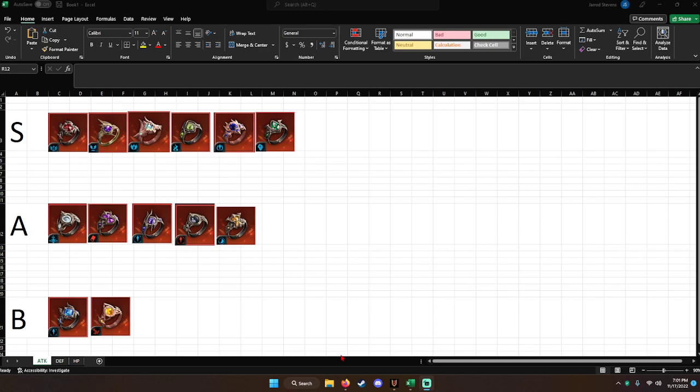Orbs are a new thing that came with the anniversary update. You can make the base orbs, slap them on a level 40 character, and they've got some enhanced PvP stats.